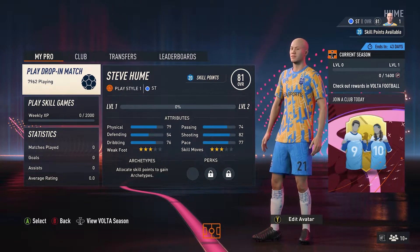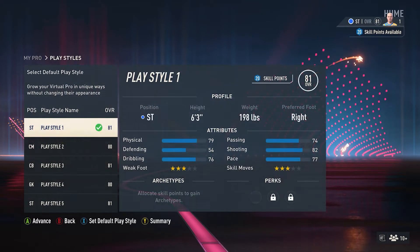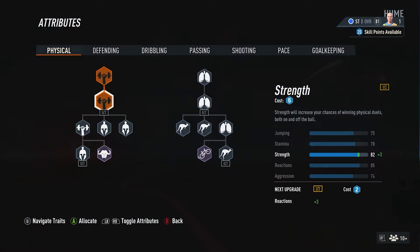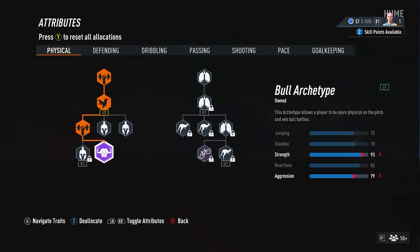The first thing you want to do is load up Pro Clubs by going to Play Modes, Play Club, Volta, Pro Clubs. Click on your name, then click on any play style and click into your attributes, which is where we are right now.